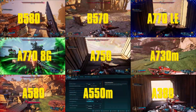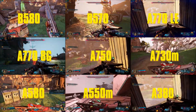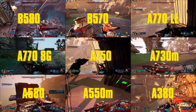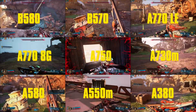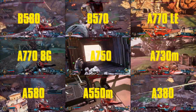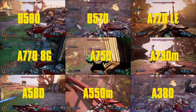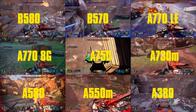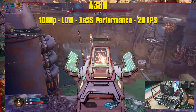Quick disclaimer: besides not testing the A310, the system I used was an i5-12600K, which is a 10 physical core CPU — higher than the 8-core minimum required for this game — so we shouldn't be bottlenecked by the CPU. 32GB of DDR4-3600MHz RAM. All cards will be tested at 1080p with XCSS enabled, from AA to performance modes.